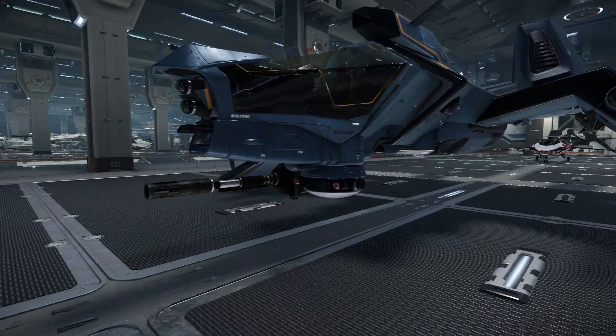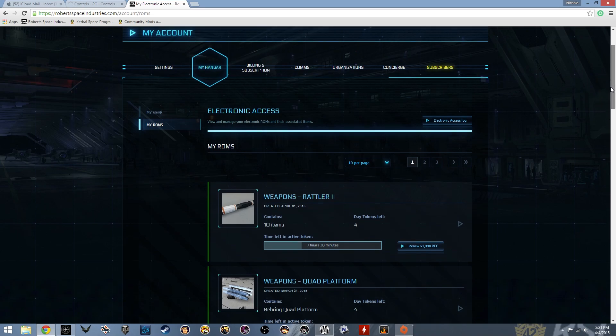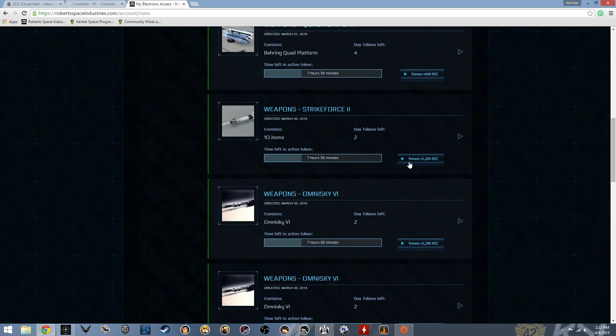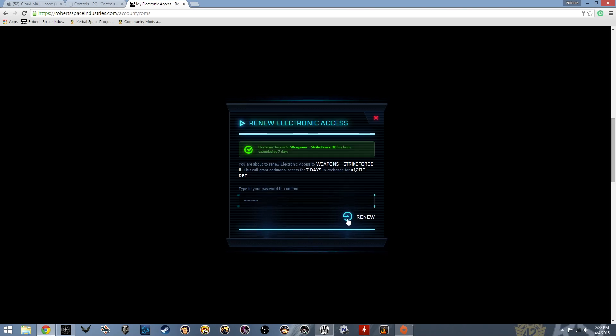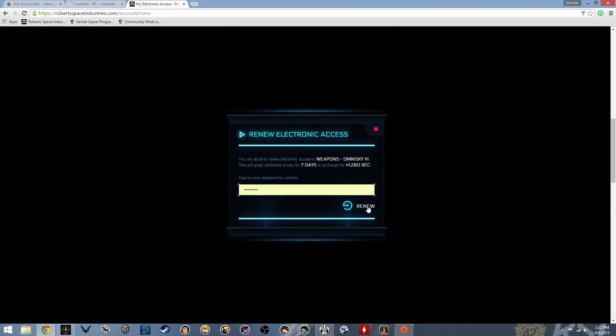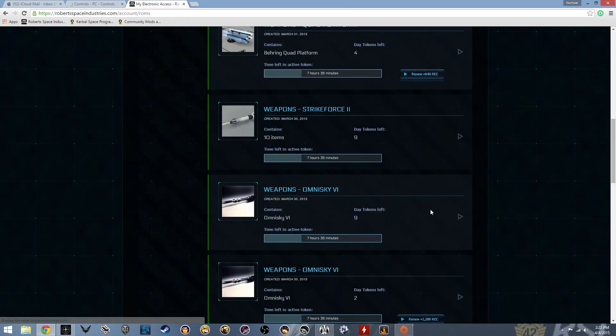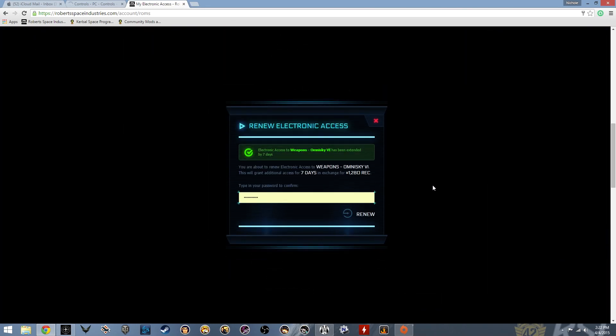What happens is you go over to your ship after equipping all these weapons and find out you only have one Sledge. I'm going to give the benefit of the doubt — maybe the Sledges I purchased are out of date and I need to re-rent them. You go back into your hangar, click on My ROMs, go through the list, and try to find the items. I found quite a number of things that needed to be re-rented. I have rented four Sledge 2s and four OS6s — enough for my Mustang Delta to have two OS6s and two Sledges, and my Gladius to have three OS6s. But I still had the issue of only one weapon showing up and couldn't get rid of it.